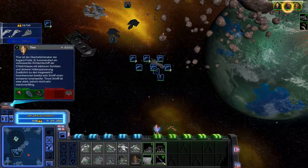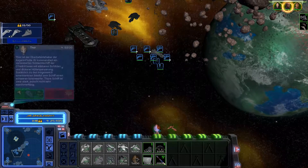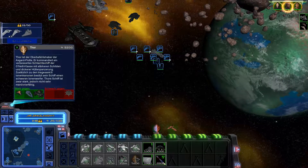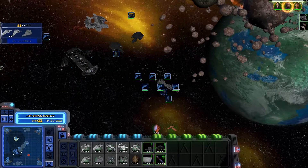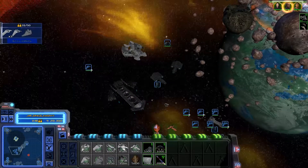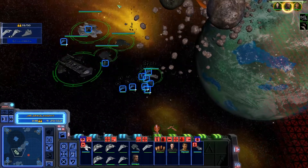Stufe 5 ist jetzt gebaut. Jetzt kann ich noch anfordern die O'Neill-Klasse und Thor, den Oberfehlshaber der Asgard-Flotte — wobei die ja eigentlich tot sind. Die haben sich doch alle Massenselbstmord umgebracht, die Asgard. Nur die in der Pegasus-Galaxie haben überlebt. Dann spawne ich jetzt die Beliskner-Klasse und den verbesserten BC-304 — und wir schicken die ganze Gruppe vor, um das Ding platt zu machen. Dann gehen wir nochmal auf eine Map mit einem Stargate.